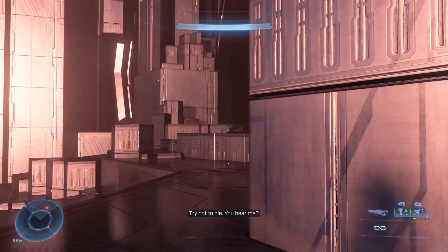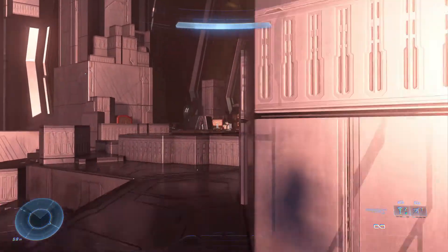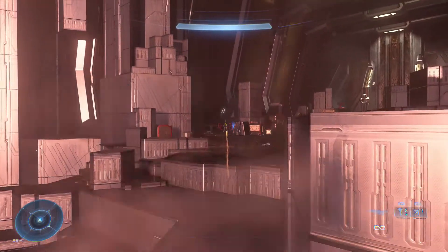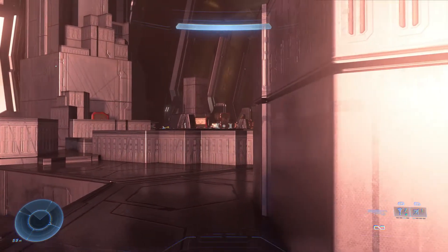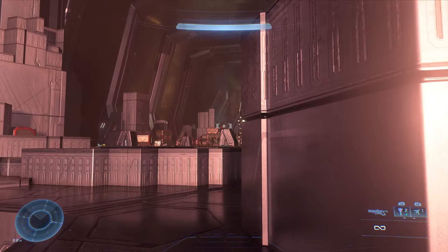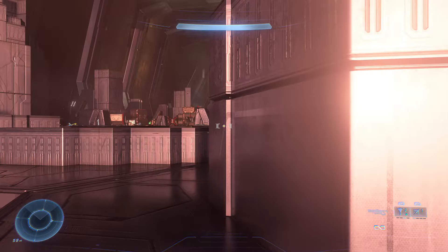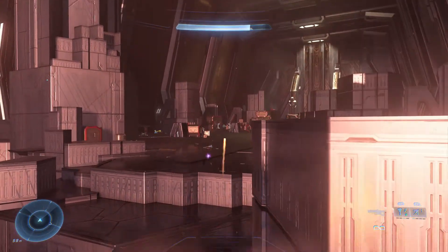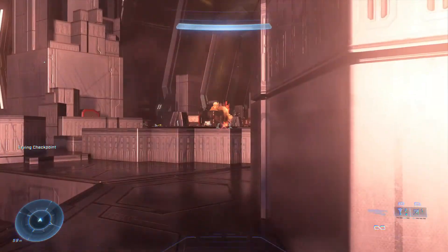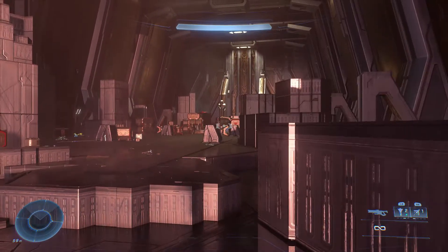Now we have one more Elite to deal with, and a bunch of Grunts, Shielded Jackals, and about a half dozen or so Brutes. There's the second Elite — it's nice of him to just stand there momentarily. I think he has a Hydra. I'm getting messages from some of my Xbox friends. Off in the distance, I believe there's a third Elite back there, along with a Brute.